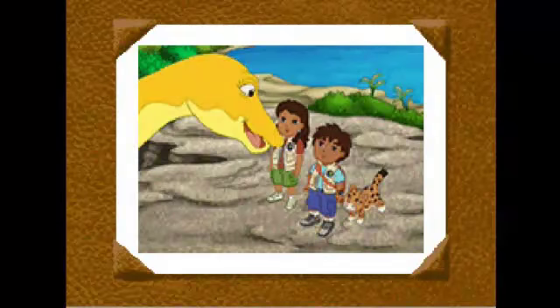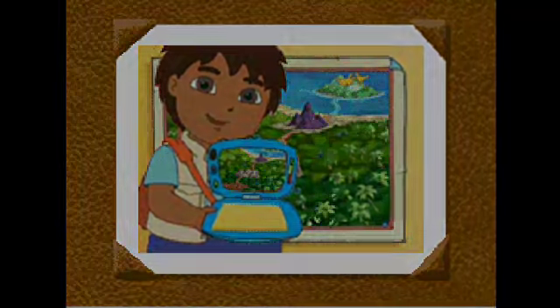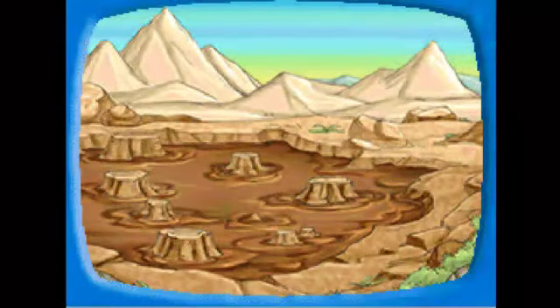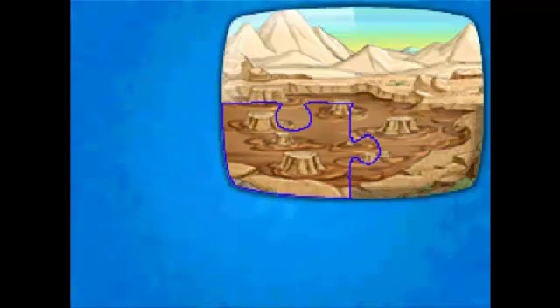Maya's family has gone to Egg Island. The map in my field journal will show us how to get there. Put the map back together so we can find out where to go next. Drag the pieces of the puzzle into place. Great job! Great job! Great job! Muy bien!